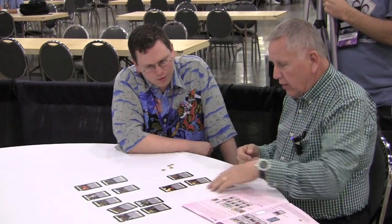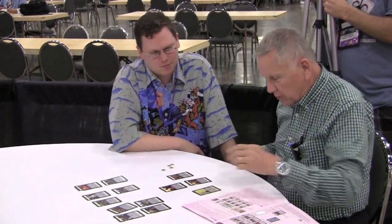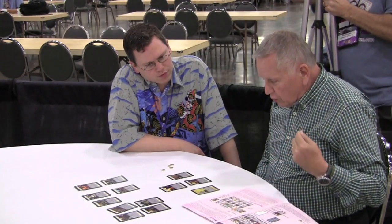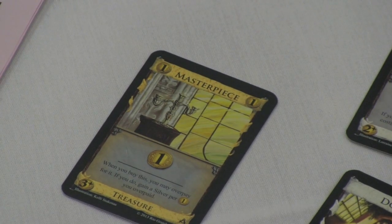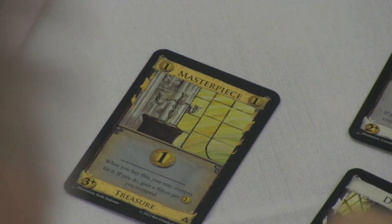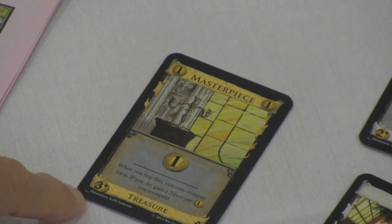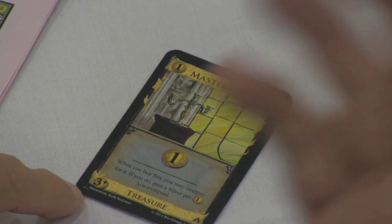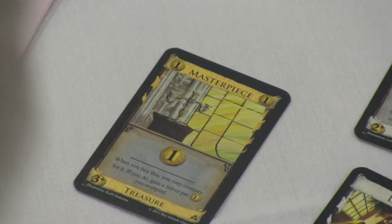For example, we have Masterpiece. You get a silver for every extra copper — every extra coin — that you pay for it. So you have to pay the base cost for Masterpiece, which is three. If you pay four, you get one extra silver.